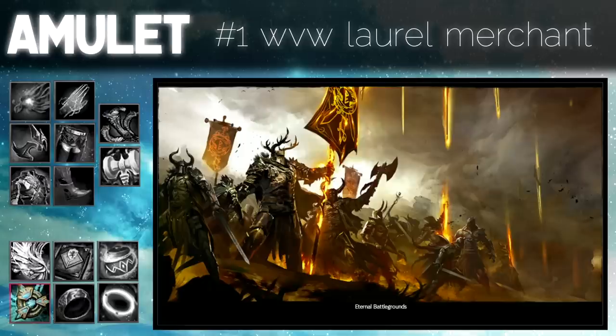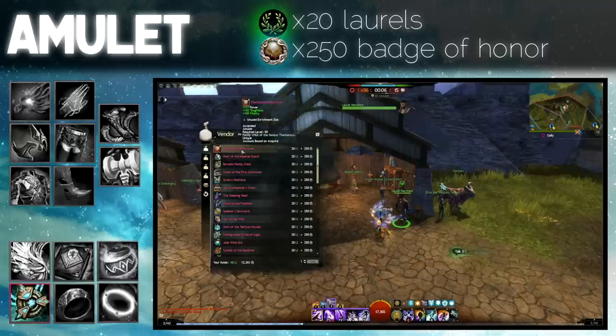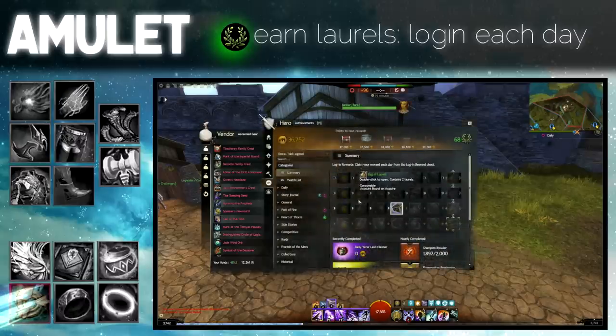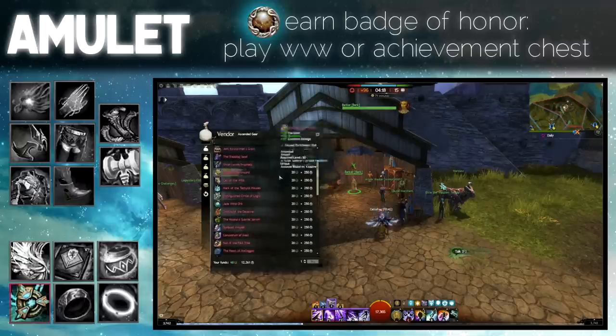Ascended amulet. The easiest and best option by far is to buy the amulet from the Laurel Merchant in World vs World. Nearly all stats are available. One amulet will cost you 20 laurels and 250 badges of honor. To earn laurels, you only have to log in each day. You will earn a maximum of 55 laurels per month. The World vs World Laurel Merchant is really the best way to get your ascended amulet.